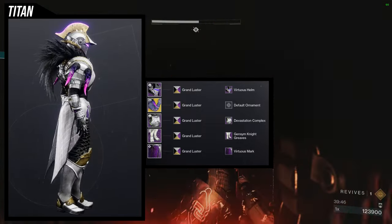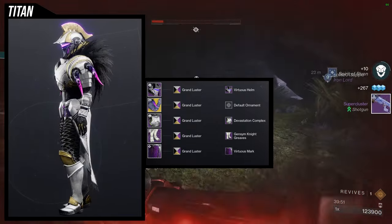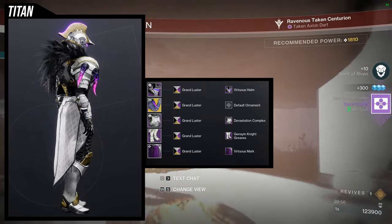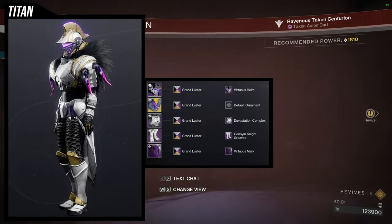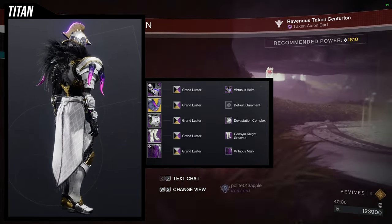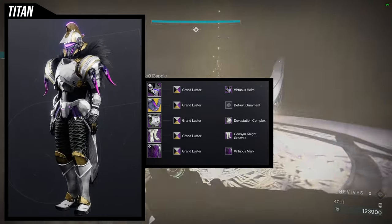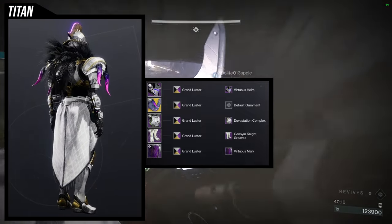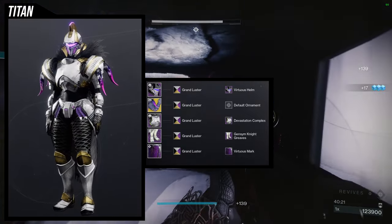For the shader we're using Grand Lusters. Honestly you can use any purple or anything that goes well with purple because that's the vibe I went with. I wanted to combine the feathers — the purple ones that don't change color — into something that looks really good. That said, you might want a shader that has some purple in the plate armor or cloth, because the only purple here are the Doomfang Pauldron horns and the glow. I'd probably switch the shader out for something with at least a little more purple.